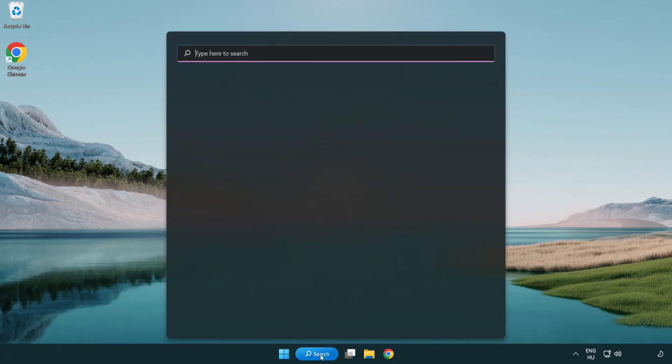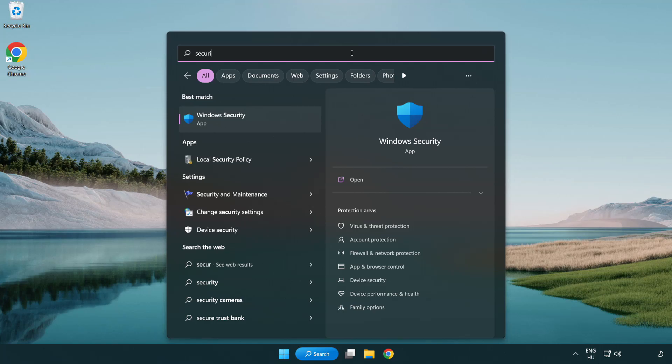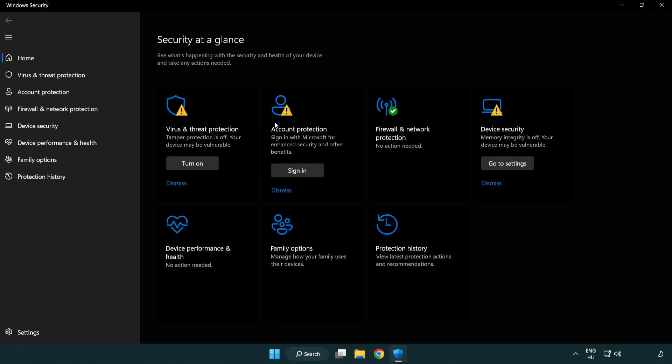Click the search bar and type security. Open Windows Security. Click Virus and Threat Protection.